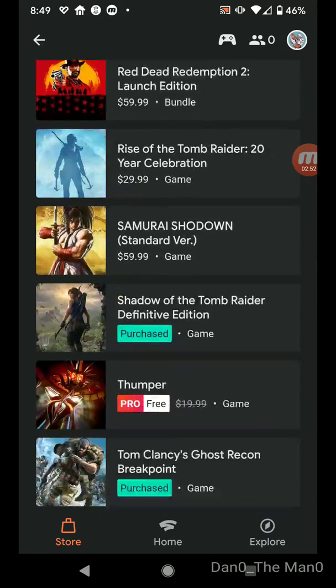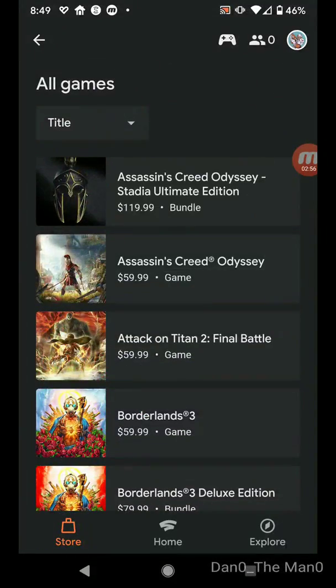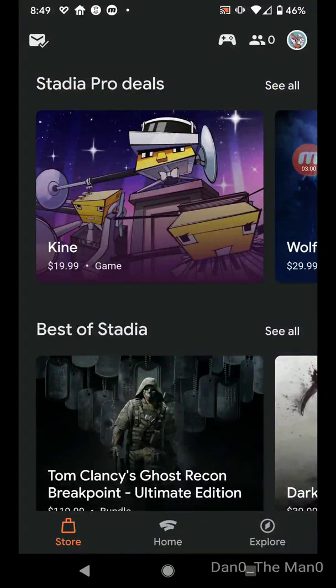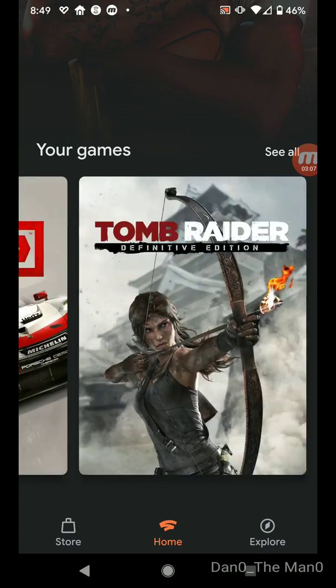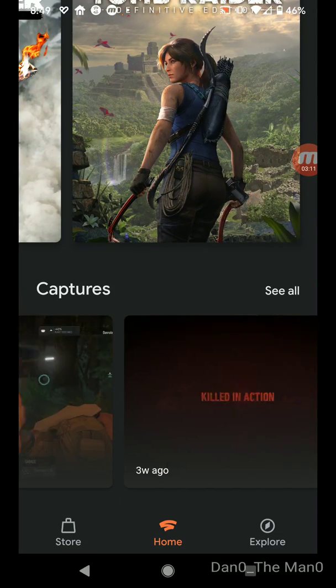So that is a walkthrough of what the free edition will look like on Stadia. All the games you purchased will be right along here at the bottom — these are all the games I bought. And then all your captures are at the very bottom.